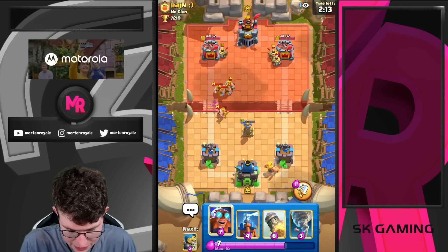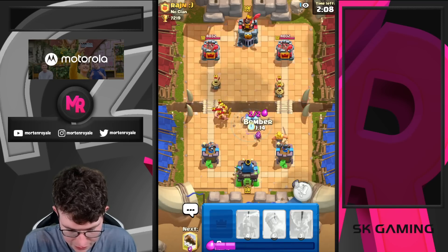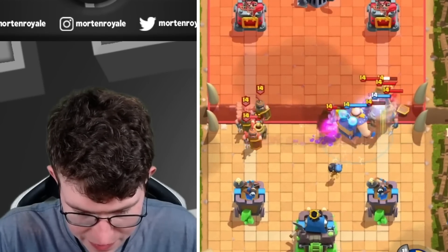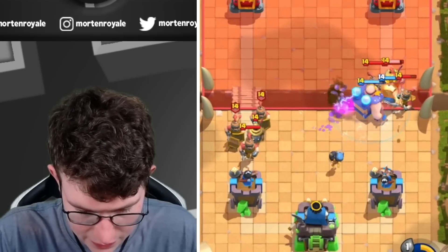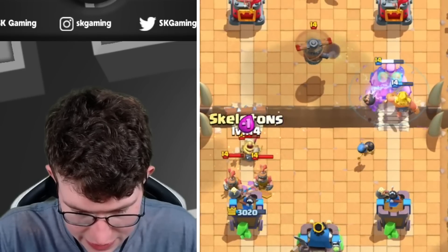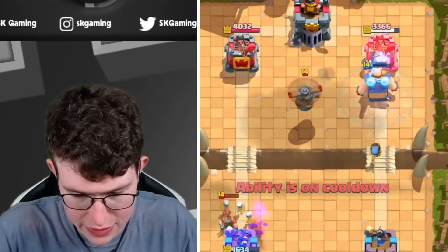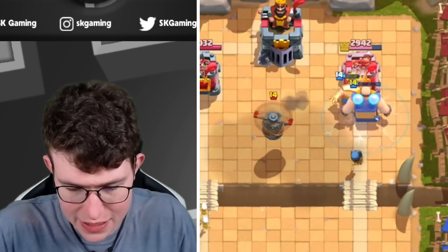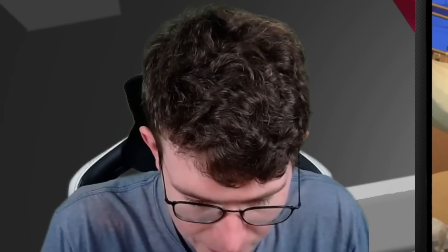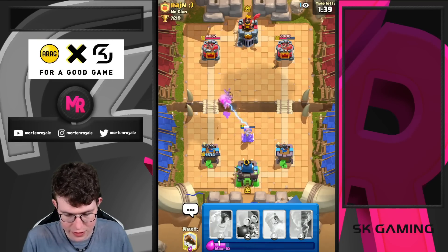Going for Electric Giant kite here. Going for Bomber. Using my ability. Using my Golden Knight dash on tower — the Electric Giant will also get a hit, and the Bomber will get another shot hopefully. Tesla coming down doing a pretty good job.